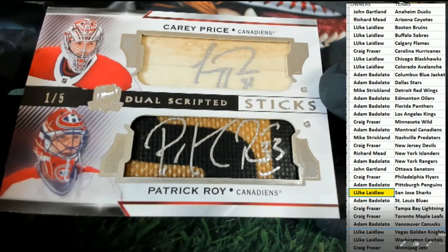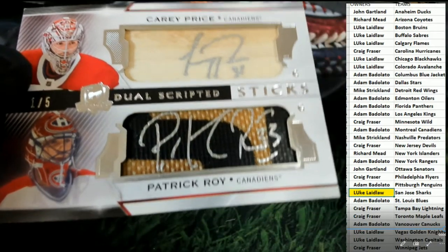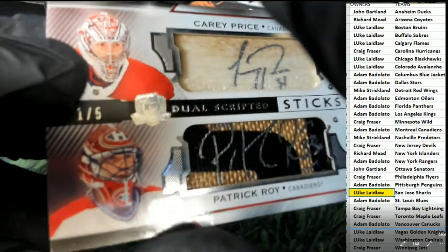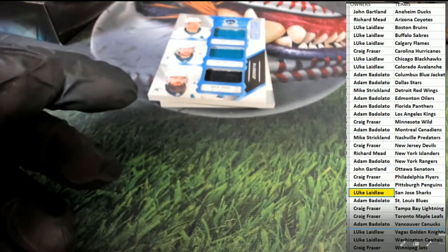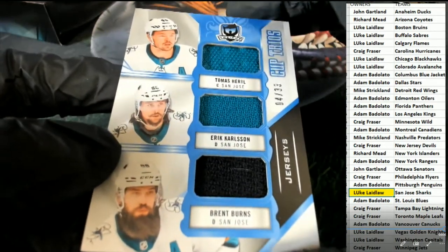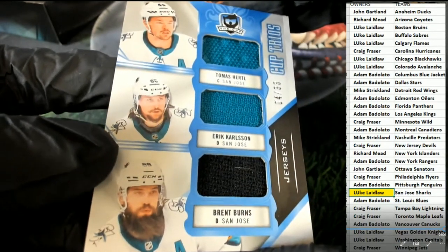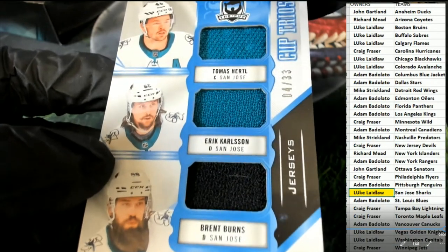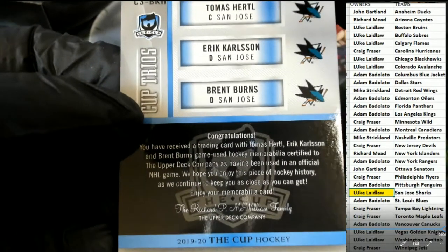Dual scripted sticks hit — nasty! Wow, that is really nasty. Next up in the break it looks to be San Jose. San Jose hit for Luke — triple relics, Cup Trios, 4 of 33. Luke L, congratulations Luke, nice hit!